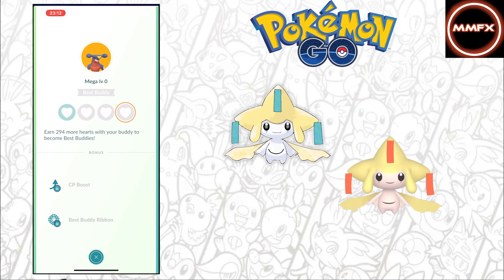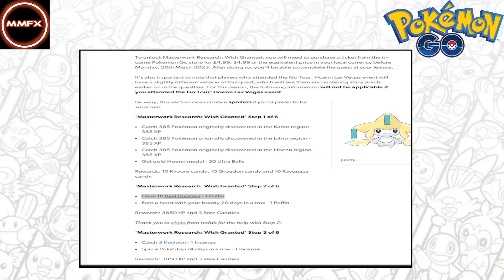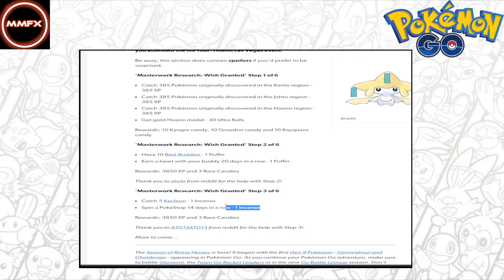Anyway, that's where I'm going to leave this episode — I just wanted to go over the buddy system, quick ways of doing it, and also what you need to do in step 2 of the Masterwork. If you're not there yet, you can start grinding this because it will take a long time. Best start sooner rather than later to be able to catch your Jirachi, because if you're like me, I thought it was going to be a lot easier. You did pay for this research, so I thought it would be easier than what it is. Just before we go, I have one last thing to cover — the third step, which has just been released about an hour ago.